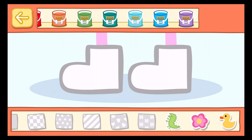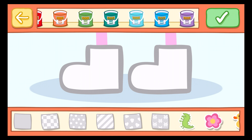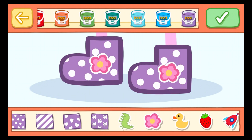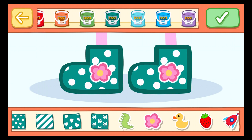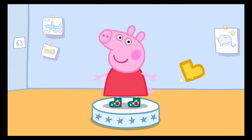Press the button and add some stickers. When you are finished, press the green Done button to change Peppa's clothes. What a great pair of boots! And look, there is a golden boot! Tap the golden boot to collect it.